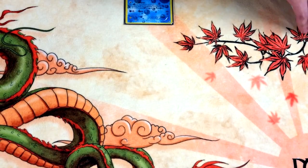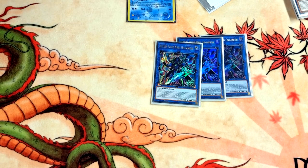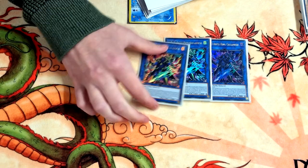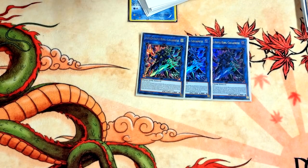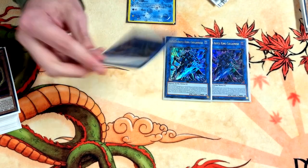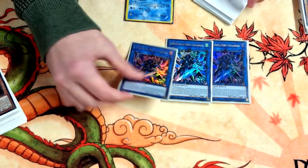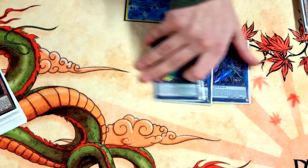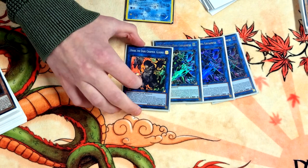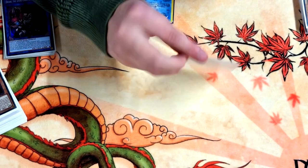For the extra deck: one key link that plays around Anti-Spell, which came up today — they Anti-Spelled me and I just activated it and pendulum summoned. It also floats into another DDD from the extra when destroyed by battle or card effect. One Dark link — this is just for any DP deck, and it came up a few times today: I special summoned back his DPE and crashed into his body to search Keplimus for the combo.